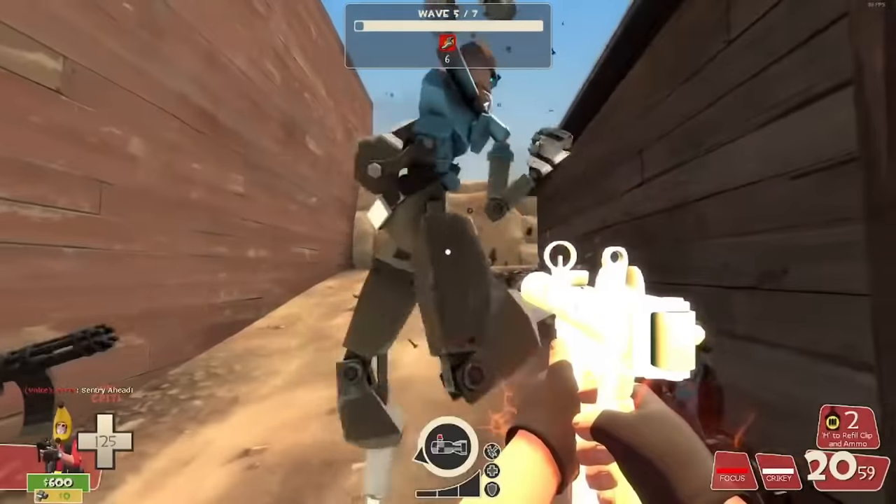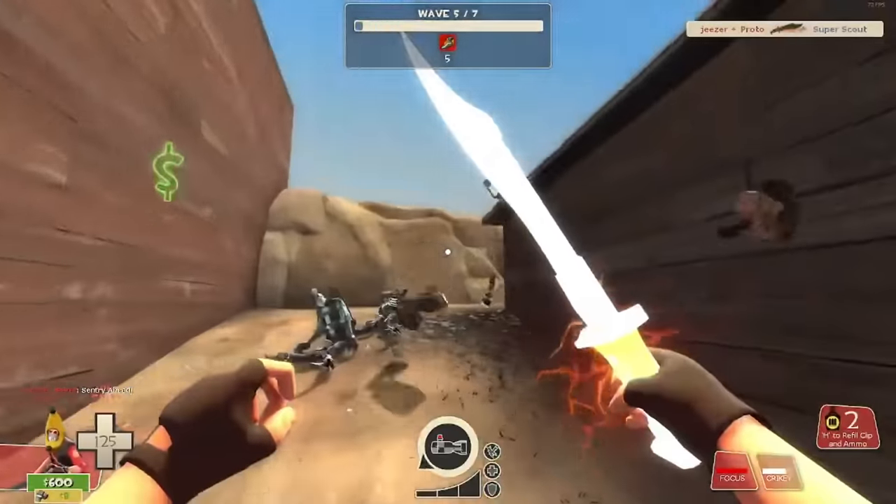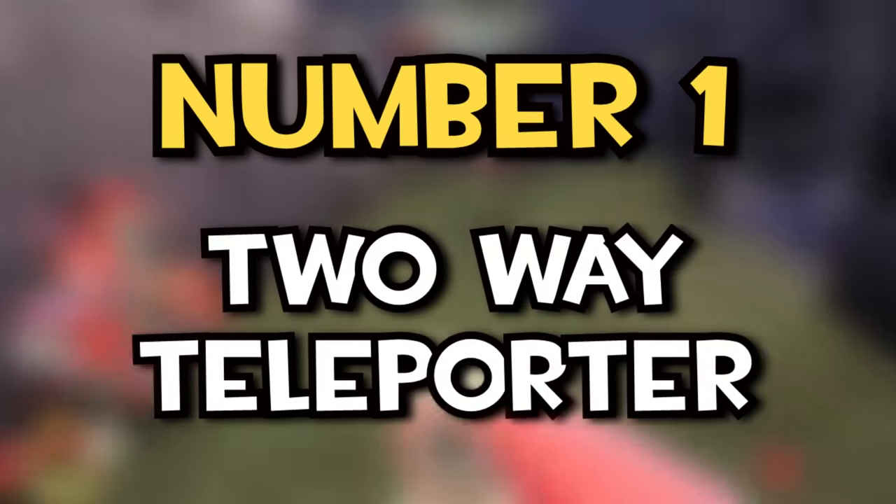Do the boosty thing if you want, but for now let's get right into it. Number one: two-way teleporter.